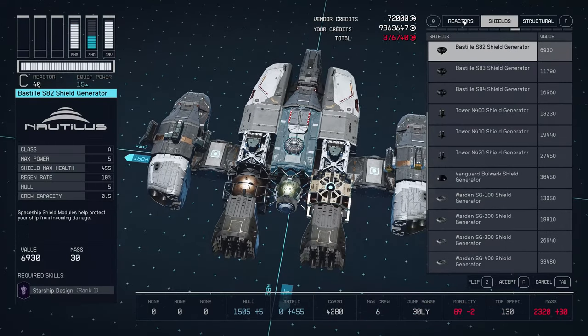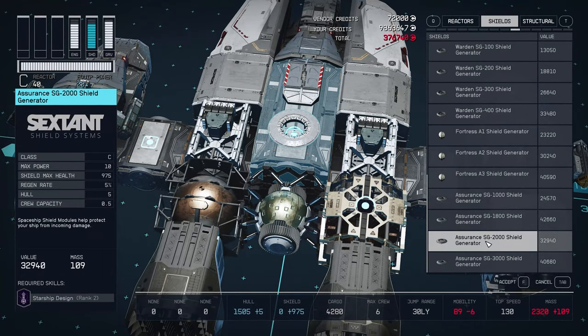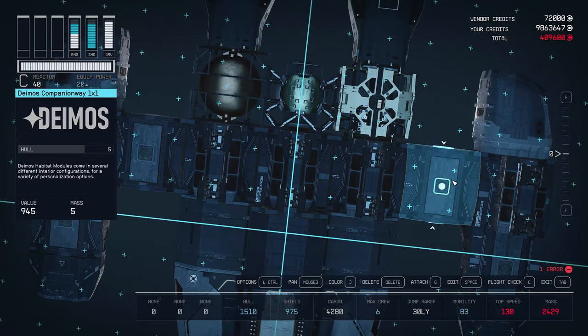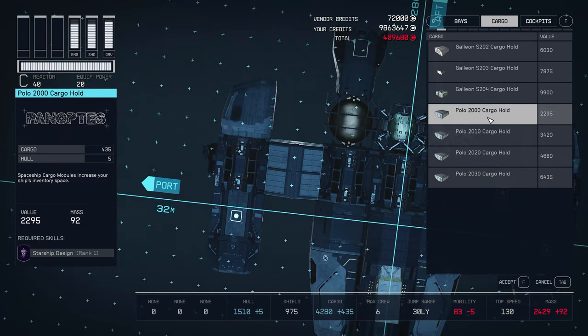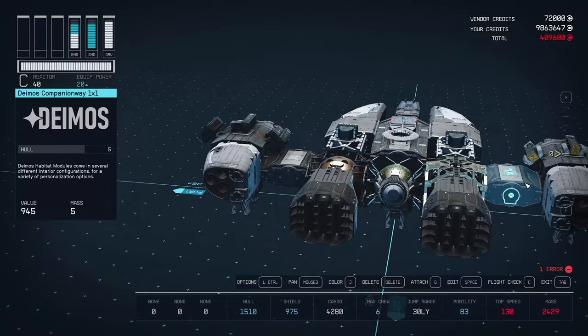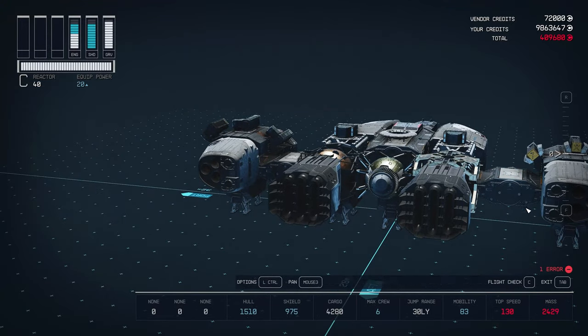Here we're gonna add the shield — the best shield is the Assurance SG 2000, which is gonna reduce our mobility by a lot. But we're still gonna have 83 mobility while having 4,280 cargo. If you still wanna add more cargo somewhere, there are parts where you can do that — I'll show you which ones you'll have as an option. Every time you add something that has a mass close to 100, you're gonna lose 5 in mobility. I would suggest you not do that if you want that really good mobility feel. I prefer that — I like it a lot. Completely your choice, whatever you wanna do.